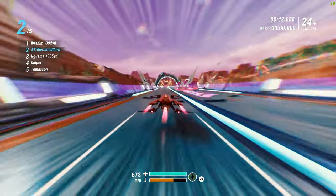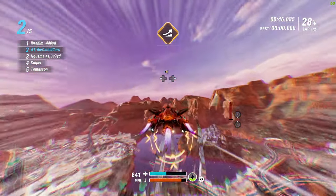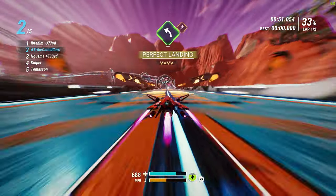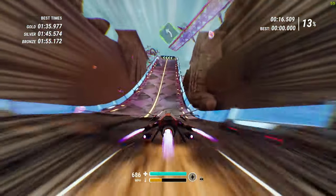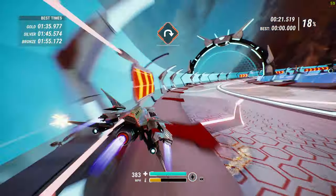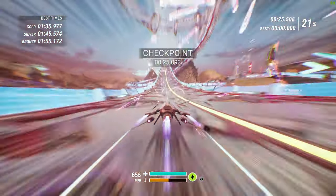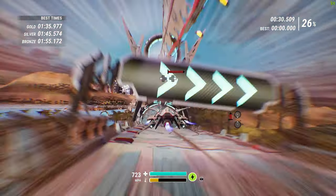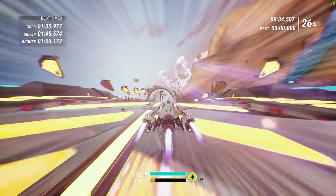Complicating matters further are the two boost systems. Hyperboost recharges slowly, takes a second to kick in, and can cause damage, yet it is especially speedy. The other boost is instant on and instant off, and can also cause damage to your hovership during prolonged use. To be competitive you absolutely need to master both, especially as an early speed tutorial requires it. Combining both boosts can give you a big lead — overdo it though, and you will be picking bits of spaceship off the track for days.